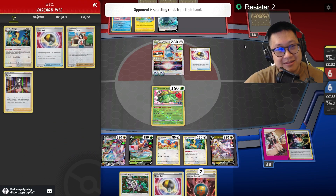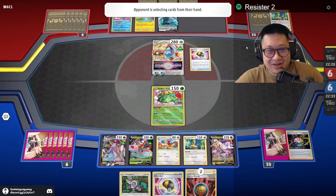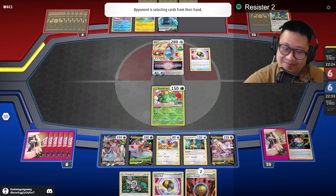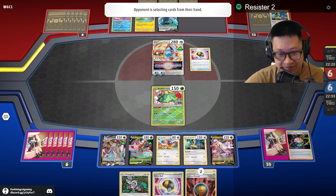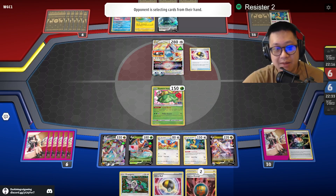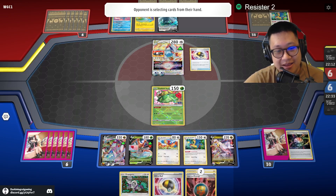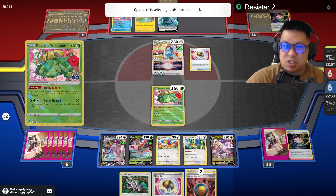I know now that evil tool is gonna come down. It doesn't come down — whatever. Poor Venusaur is gonna go down. Once Duraludon evolves, there's just not going to be enough ways for him to take a KO. The problem here is that there are too many single strike energies in hand. What do you think I should do?